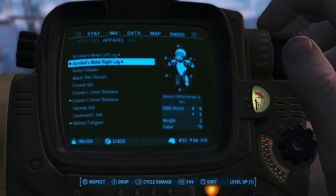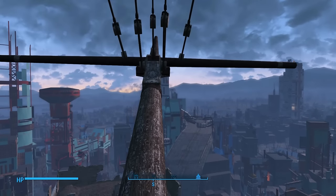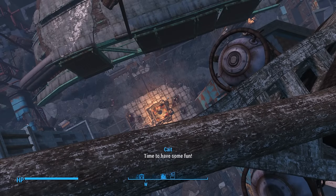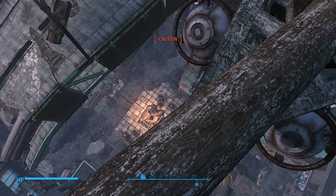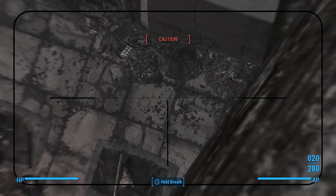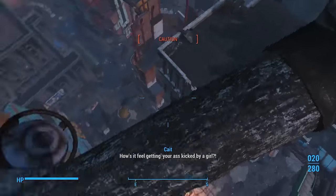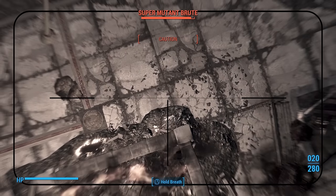What we're gonna do now is equip the right and left legs and I'm gonna show you what happens when you fall from a really high place. We'll probably survive this time and have to deal with a few super mutants down below. One's even trying to fire a missile at us. How cool would that be if I could take him out before I even fall?